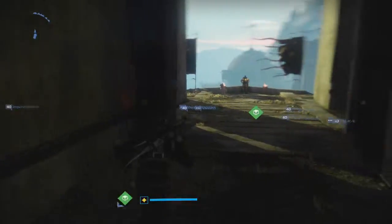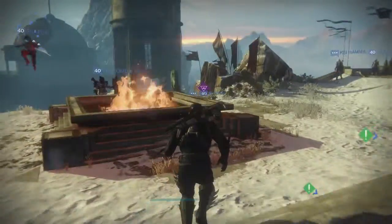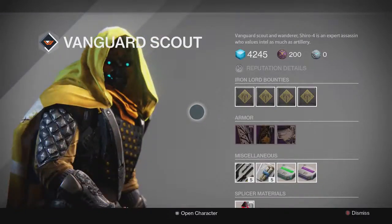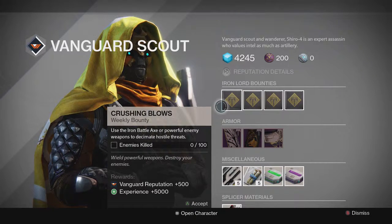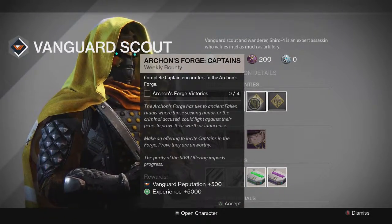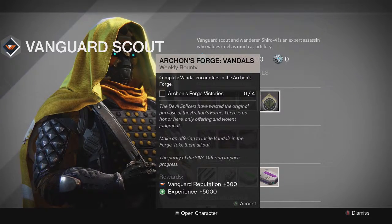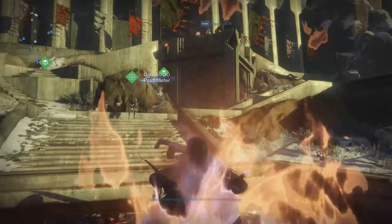Moving on to Shiro and his bounties. As we all know it's going to be Archon's Forge — every single week it's a struggle to get anything but Archon's Forge. The bounties this week: use Iron Battle Axe powerful enemy weapons to defeat hostile threats in the Archon's Forge, defeat Fallen in the Archon's Forge, complete Captain encounters in the Archon's Forge, and Vandal encounters in the Archon's Forge. Shiro, you never cease to amaze me with your Archon's Forge bounties.